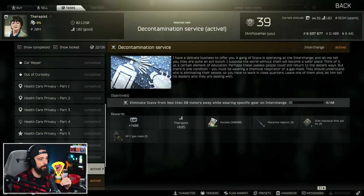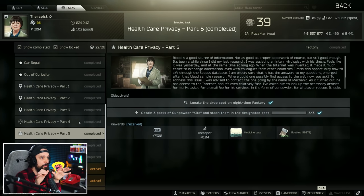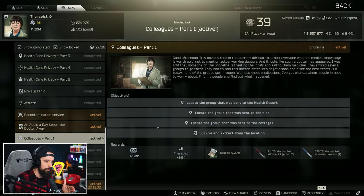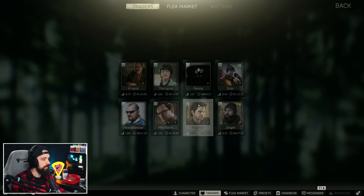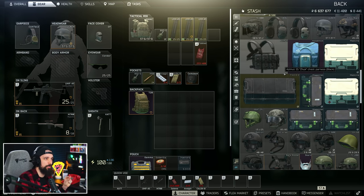There's the Healthcare Privacy quest line from Therapist that you get pretty early. Once you get through those gas analyzers, the last one provides you a med case. The chemical part quest — if you turn that into Therapist, it's called Out of Curiosity, and you get a med case. Colleagues Part Three also rewards a med case, but I think that requires turning in a blue and a green key card, so nobody will probably ever do that. You can also get one from the high-level quest Crisis at level 50. You can also find these cases in marked rooms and certain spawns on Customs like the giving tree and the gas station.